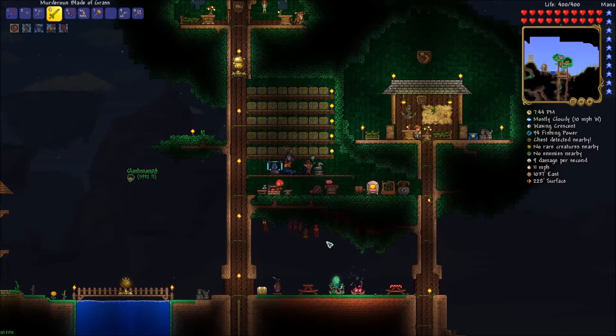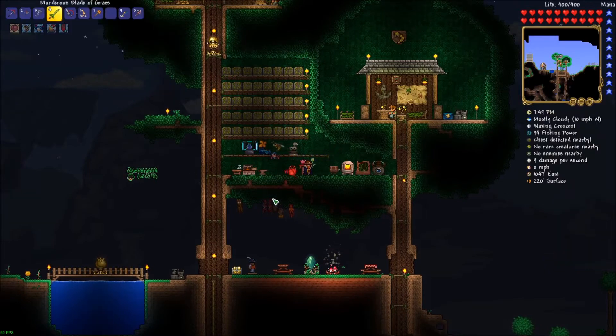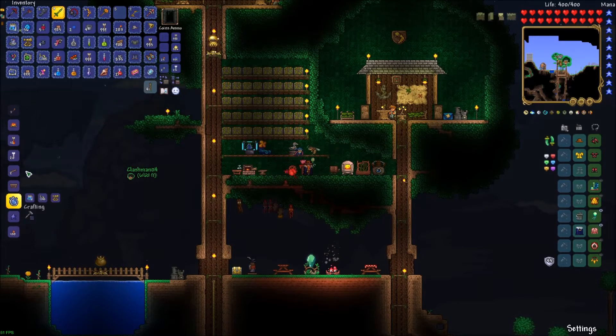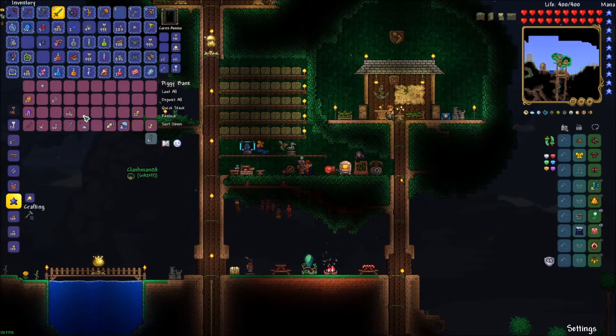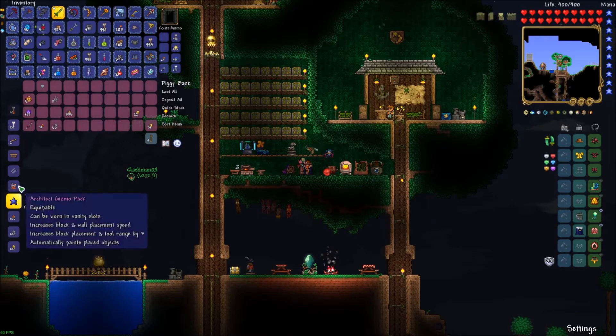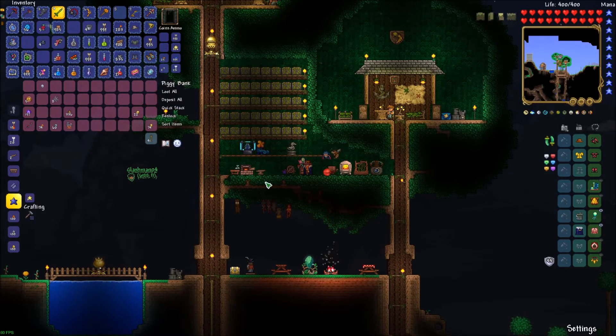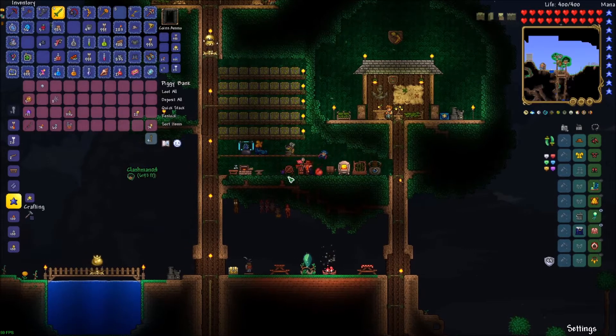Hey everyone, my name is Titanic and welcome back to another episode of the Tryout 1.4 Mastermind with Login Clash. I just got the weather radio so I can make the Fish Finder now. I also wanted to quickly make the architect gizmo pack on camera so you guys see me using it rather than it appearing out of thin air.